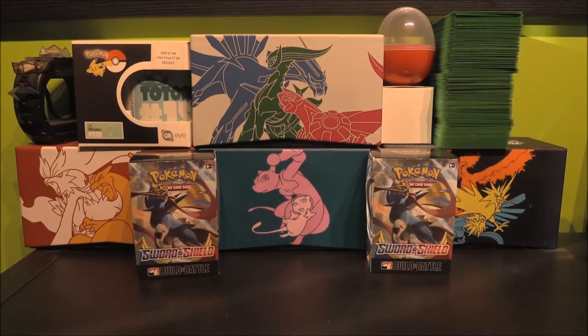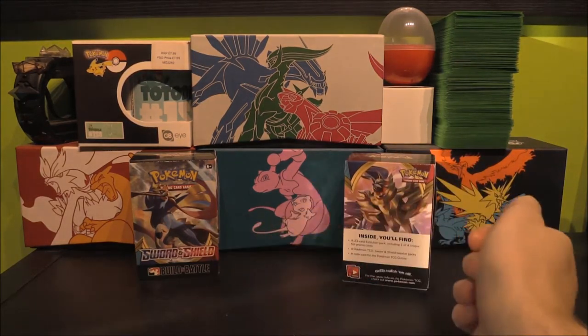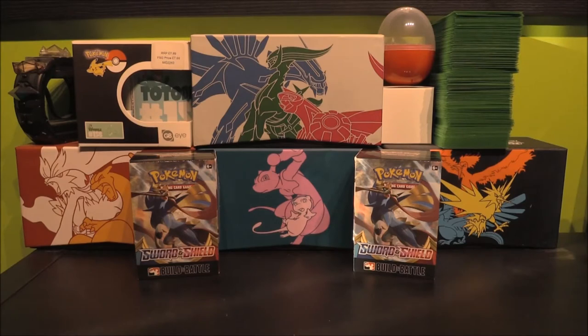Of course we are on Sword and Shield, which is going to be very, very interesting indeed. The pull rates are looking very interesting — they can be all over the shop in terms of how many Vs, VMAXs, Golds, Rainbow Rares. There are two gold cards out of the six, which are incredibly awesome, which obviously feature both of the dogs. So it's going to be very cool to try and get one of those.